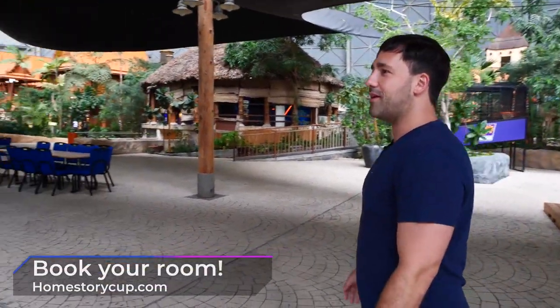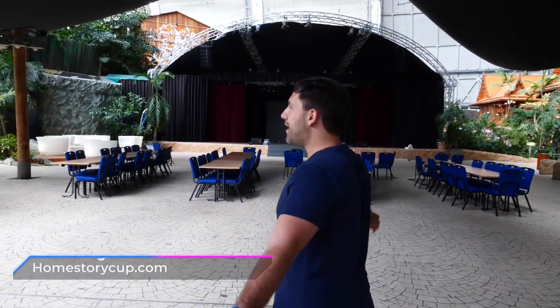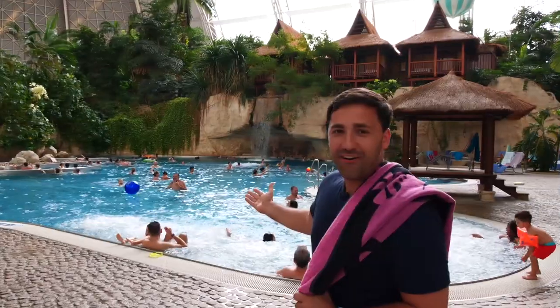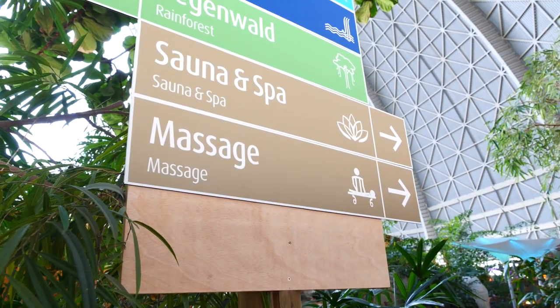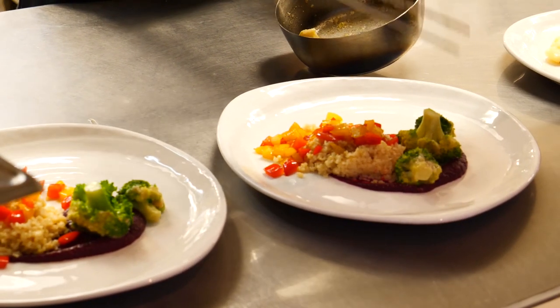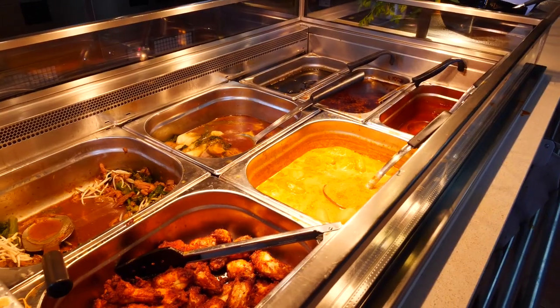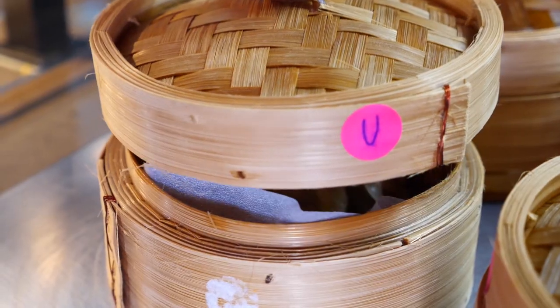This is the heart of Homestory Cup 20. And if you didn't figure it out yet, around us is a tropical island. There are pools, wellness areas, sauna, spa — basically everything. Restaurants everywhere. I've seen ramen, we have Asian food, we have a buffet. We have basically everything you guys need to feel very happy in this venue.